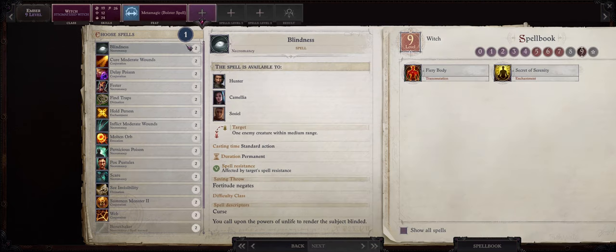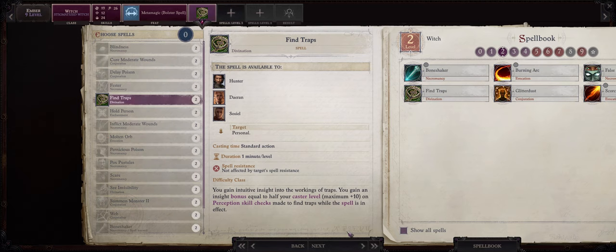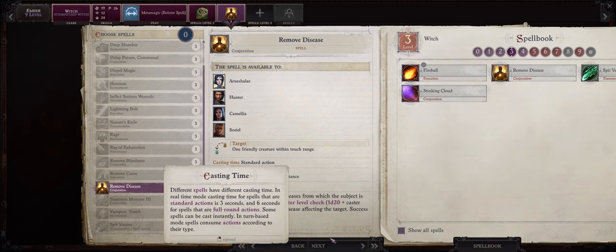Your other level 2 spell choice is up to you really. Because my Ember also has Perception I'll go with Find Traps. As for another level 3 spell pick Remove Disease. It is true that you can use the very powerful Heal spell to remove disease without a check, but Heal only comes later at level 11 for clerics or level 12 for oracles like Daeran. So it helps to have Ember access to this earlier before you can get that spell.